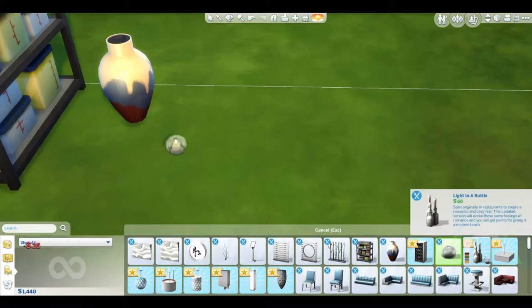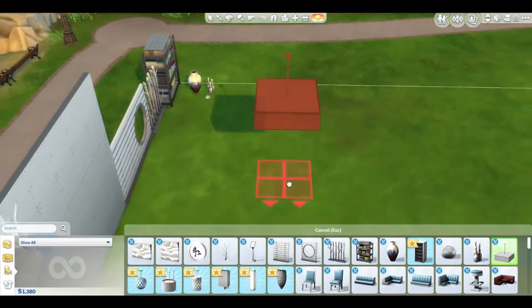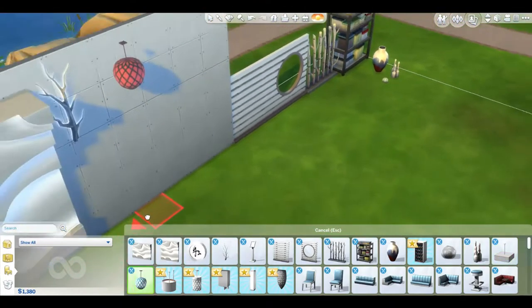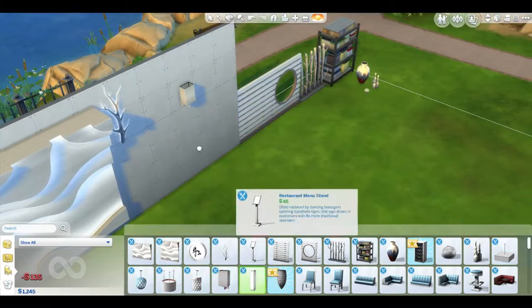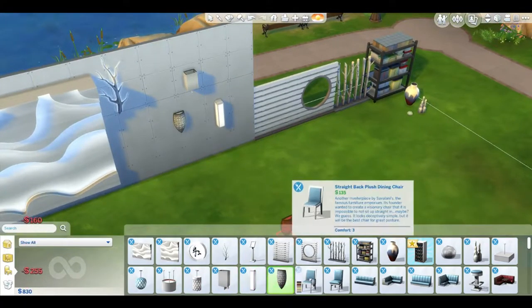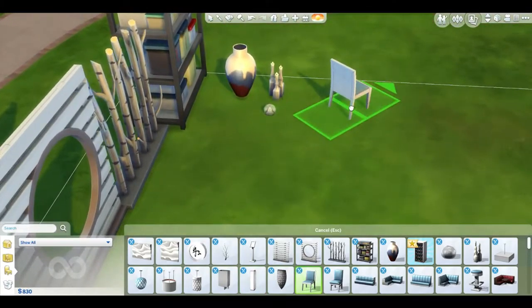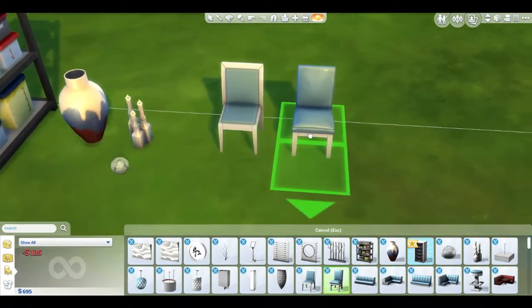There are light-in-a-bottle candles, a box light, and string lights that look amazing - I definitely see myself using these. There are also several new chairs, including one similar to a Sims 3 wedding chair but without the bow in the back, and booth seating.